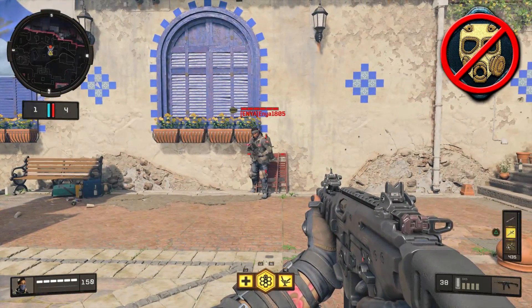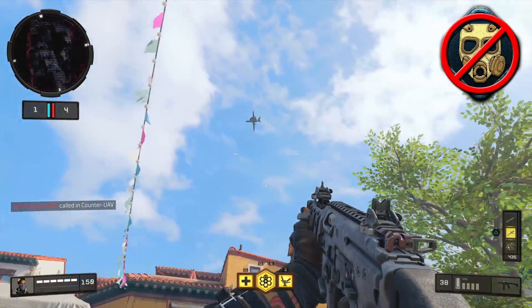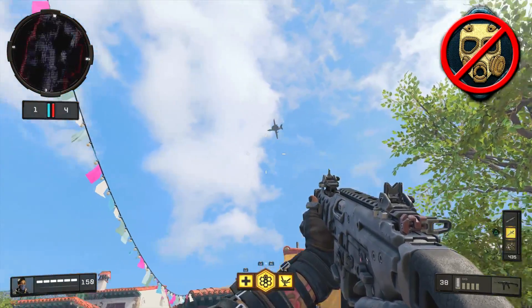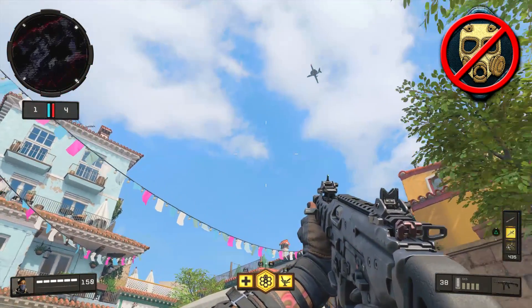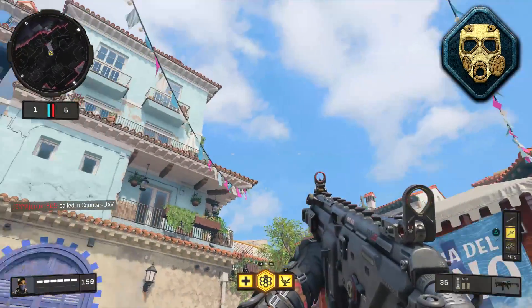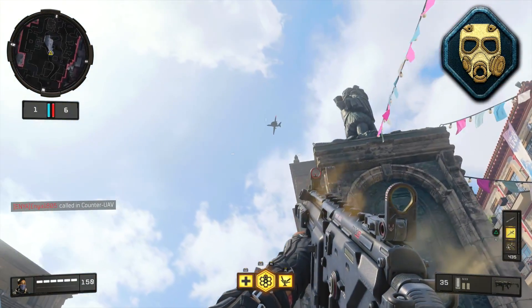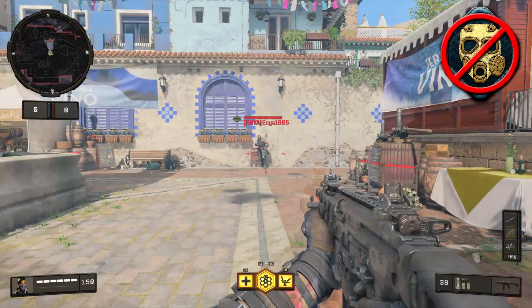Next is something that doesn't look like it should belong with Tack Mask, but it does — Tack Mask also counters the Counter UAV. Without Tack Mask, an enemy Counter UAV scrambles your radar for 25 seconds. With Tack Mask on, the Counter UAV simply doesn't work against you — your minimap is completely available, as if the Counter UAV didn't even exist.